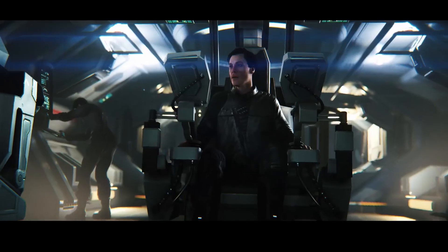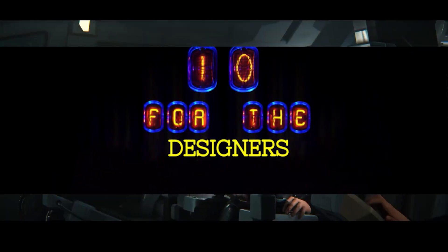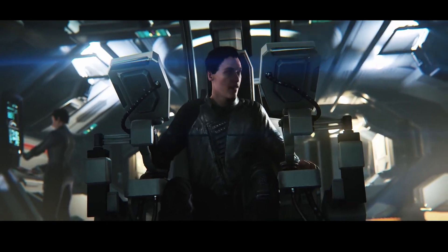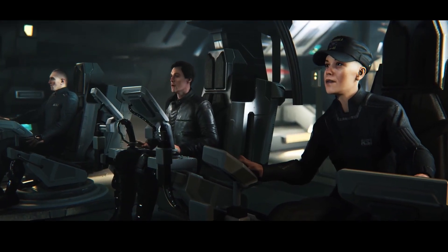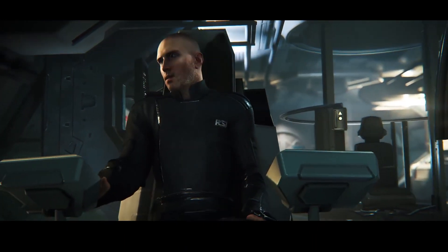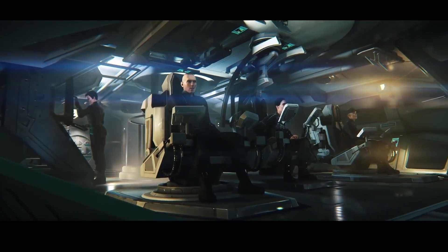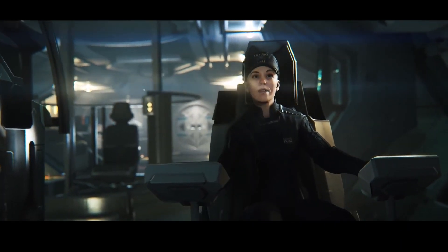Kicking off this week's Star Citizen Sunday, we have Ten for the Designers. I really like the designers' posts — always so much in-depth knowledge about the game's mechanics. This week we're focusing on repairing. The first question is: when repairing, can you choose to leave certain parts damaged? And they say yes — making sure what you're repairing has a direct impact on your ship.